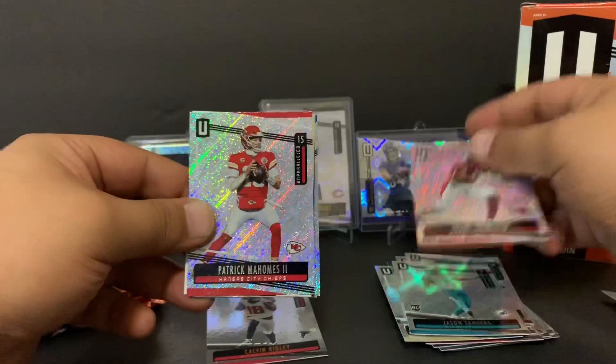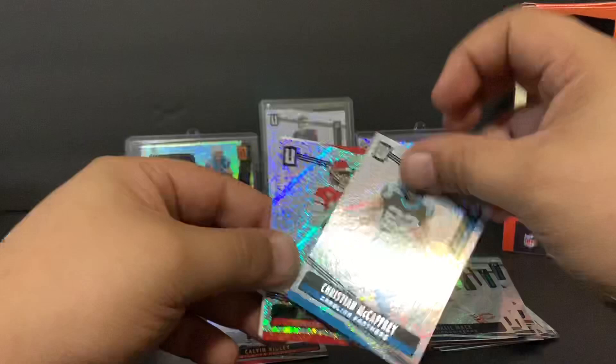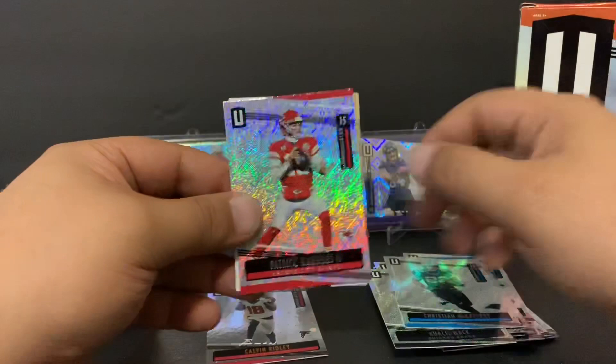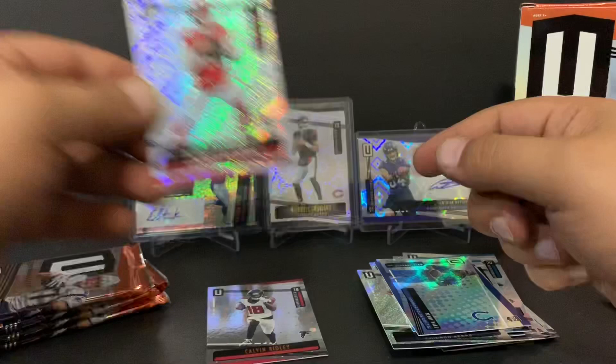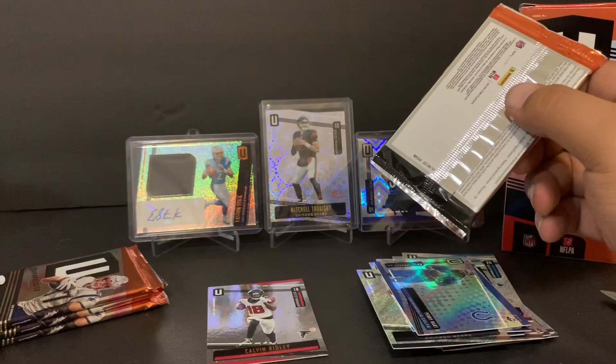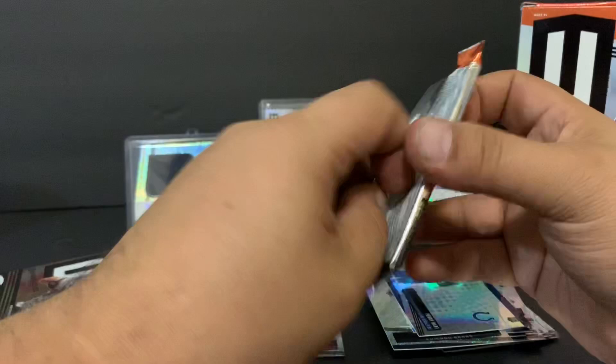Khalil Mac in the back, and we have Christian McCaffrey — man, he's a beast, the poison beast. We have one more pack here and that's Penny — hoping that Patrick Mahomes is behind Patrick Mahomes, so we'll save that hit. We'll put it over here so we don't see it. I see a little gold in there — you know what that means, it's hopefully a Saints card.